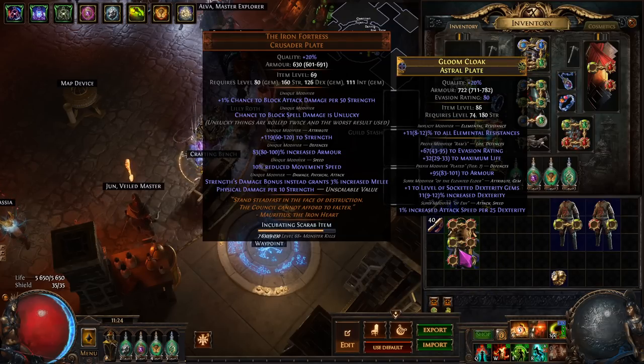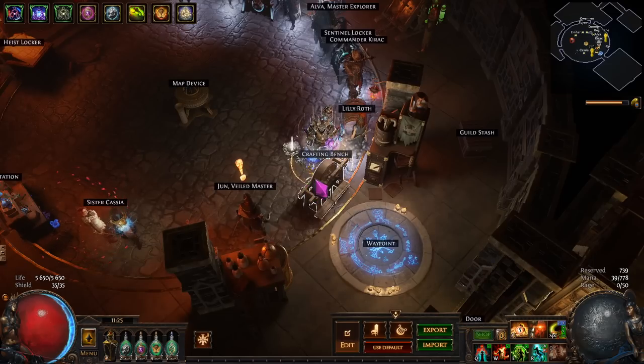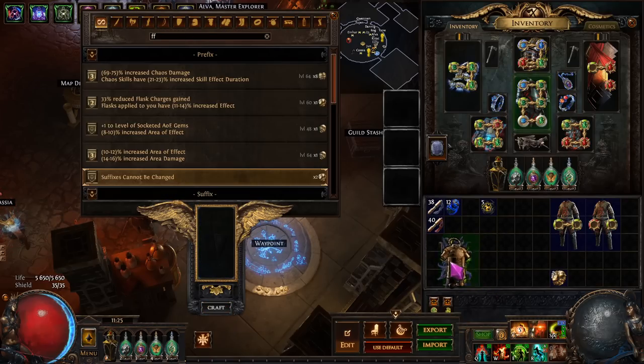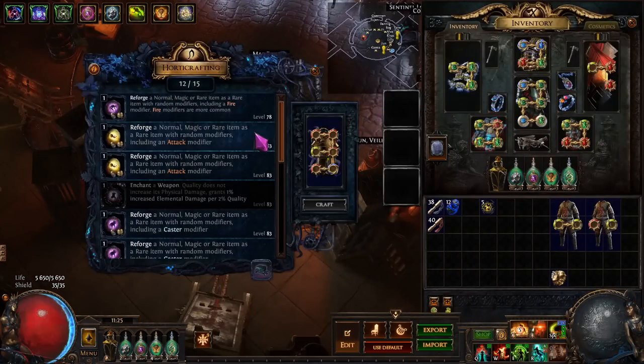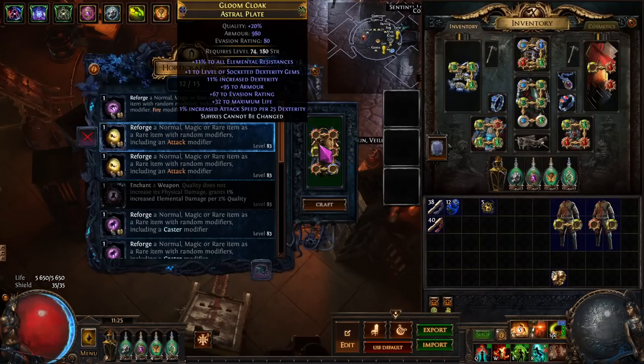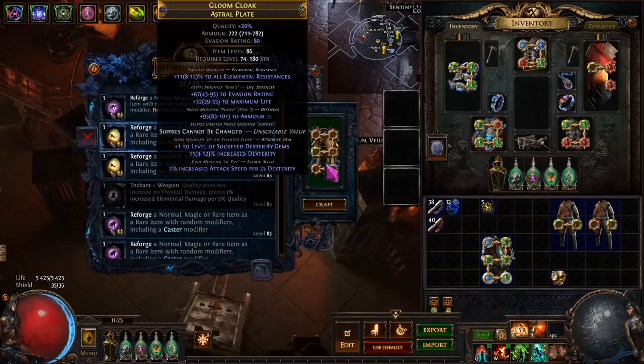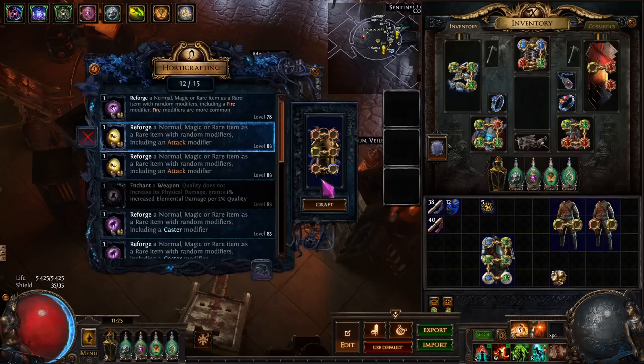Now you can see the reason I wanted to have isolated suffixes — we also have an open suffix. Why do we want an open suffix? We're going to do this: suffixes cannot be changed. Head over to the horticrafting bench and we are going to reforge attack. This will guarantee base attack crit. Suffixes cannot be changed does not prevent mods from being added — it just prevents what's there from being changed — so we're going to hit reforge attack.